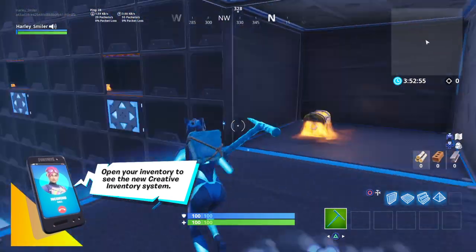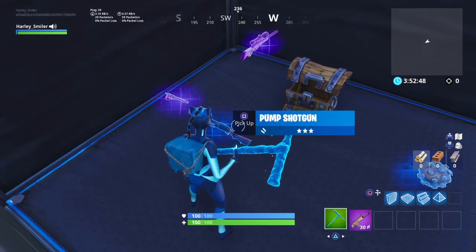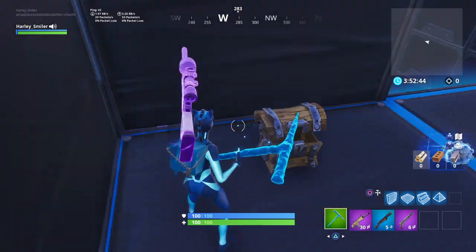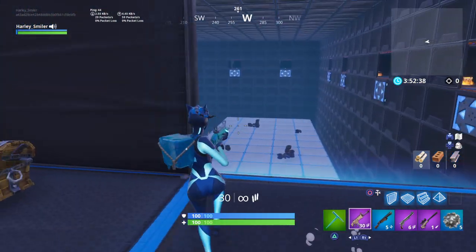Right guys. You will start in here. You need to open one of the chests. You'll get a purple scar, a blue pump shotgun, a purple six-shooter, a purple bolt sniper, and some impulse grenades. You have infinite ammo and infinite impulse grenades.